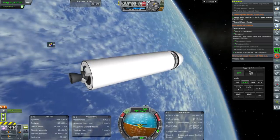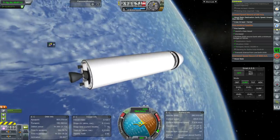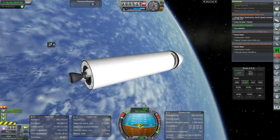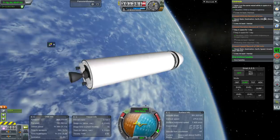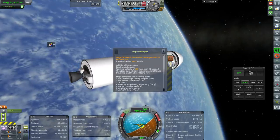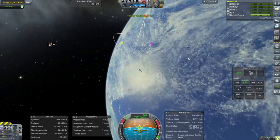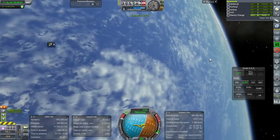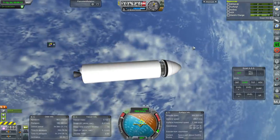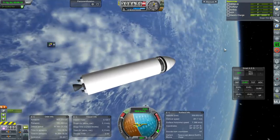So if this all checks out, we're going to be able to bring the double Vanguard back in and maybe add a sounding rocket payload to it. We'll check our contracts. We've got it — first artificial satellite, not our first, everybody else had them before us. But anyway, we got funds and reputation, all is well. We don't have the other instruments, still just the thermometer and barometer, so I'm going to assume this has gone around out of electric charge before it gets to any biome we haven't done yet. We'll just let it be.